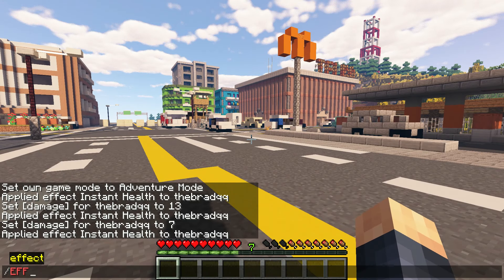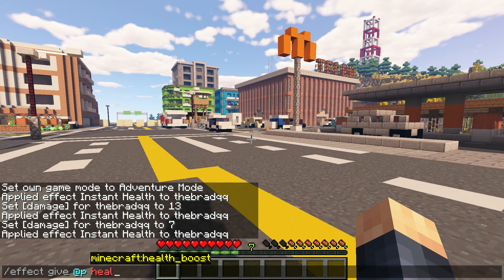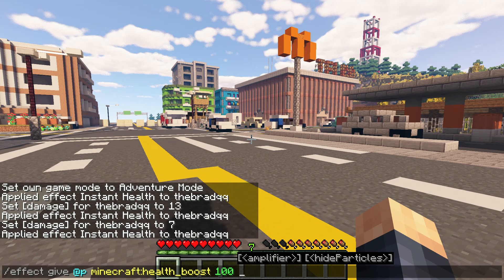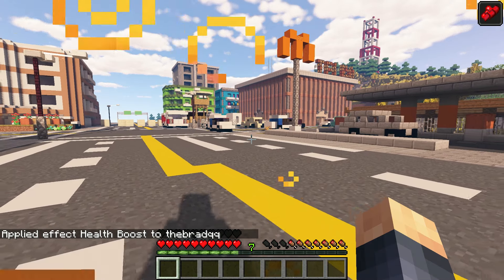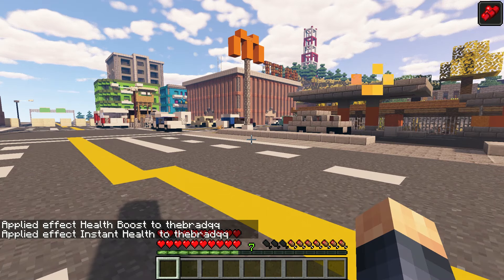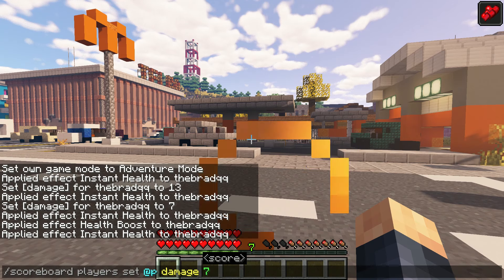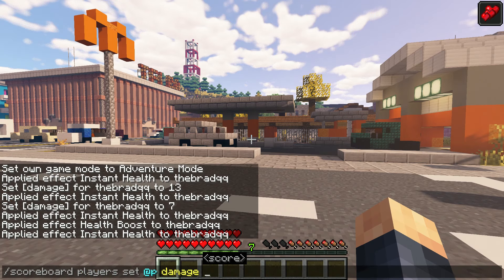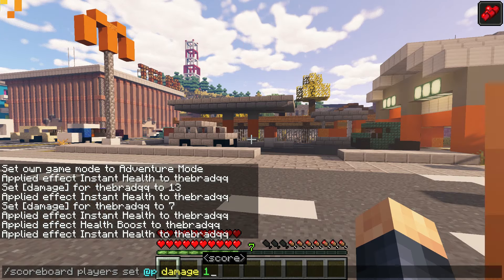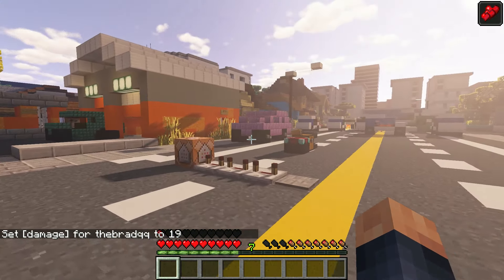But this actually works with any kind of health configuration. So I can give myself a health boost for 100 seconds — health boost, I have 4 — and I should heal myself up. You'll see I have 20 hearts, and this scoreboard objective still works. So I can do 19, and it'll do 19 damage. Just like that.